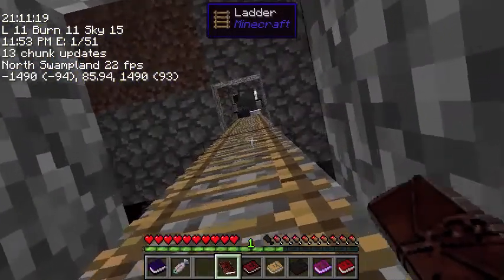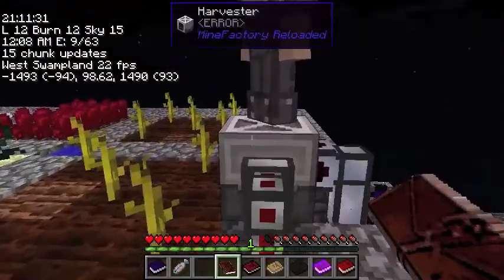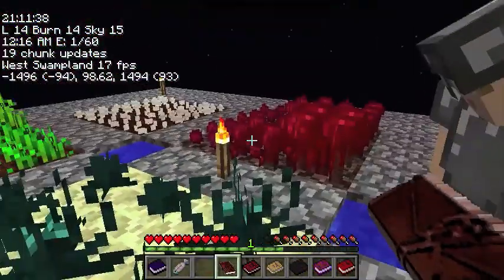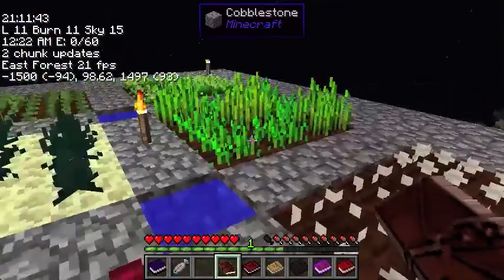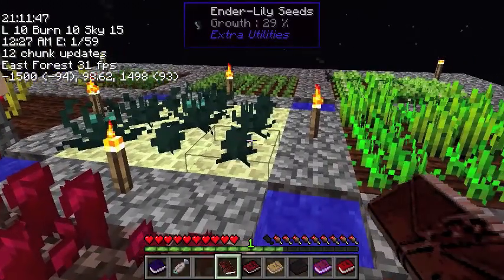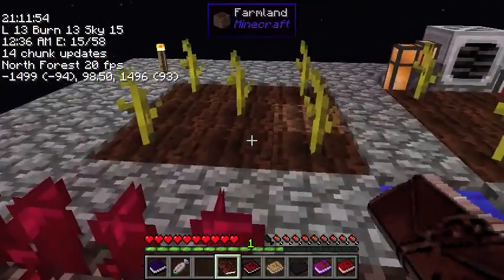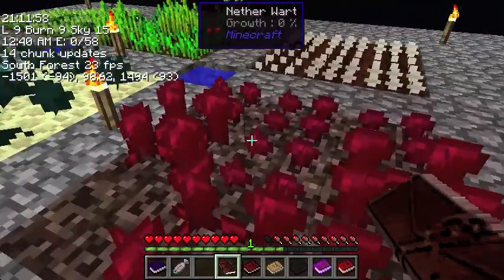And then if you come to the top level, you'll see why I consider this place self-sustaining. You have ender lilies to supply your ender farm. And what's powering this place? Ender pearls. Exactly. I wonder if these have generated any extra seeds — not yet. And I think I just caught a soul sand harvest a second ago.